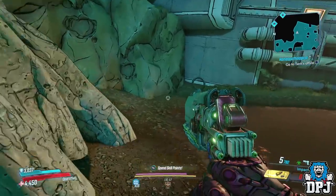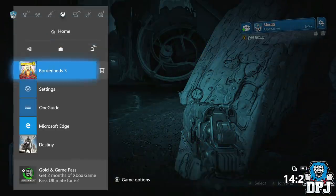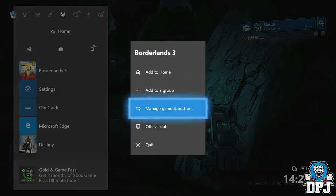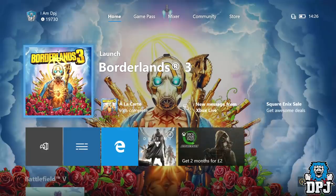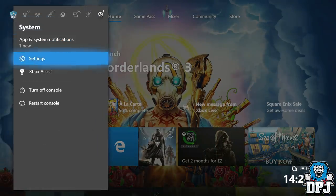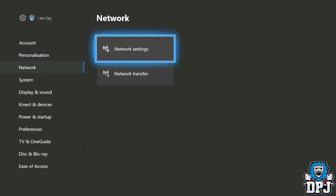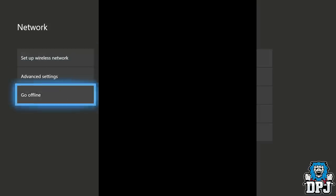Now to do this offline glitch, you want to quit your game. This is how you do it on Xbox. Just basically quit the game, quit out of it. Then pull up your menu again, go across to settings, click on settings, come down to network and then go to network settings and you want to go offline.